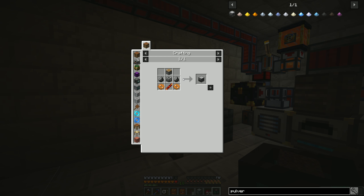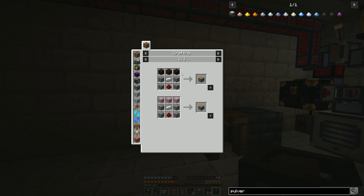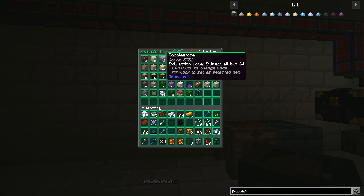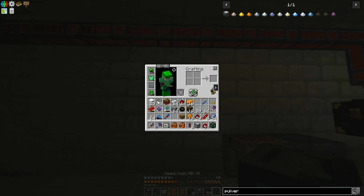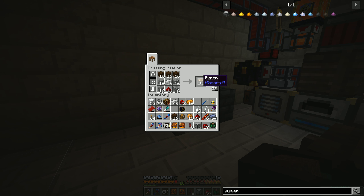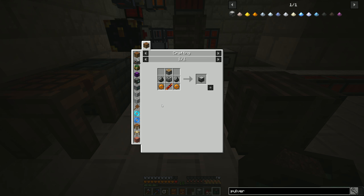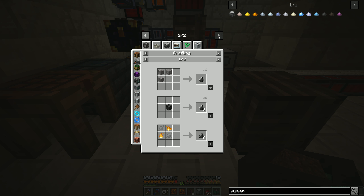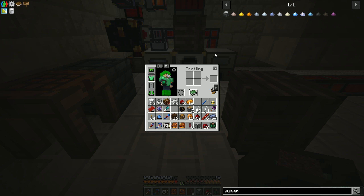Let's make a piston - we need cobble, redstone, iron, and planks. We actually have all of those thanks to our Dank Null. Let's make 16 of them so we can have some extras. We'll make two pulverizers because I know we're going to need them. I'm a fan of over-making. We'll put some gravel into the pulverizer - we have gravel in the Dank Null.